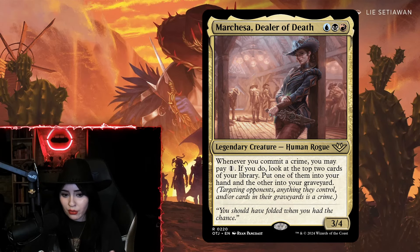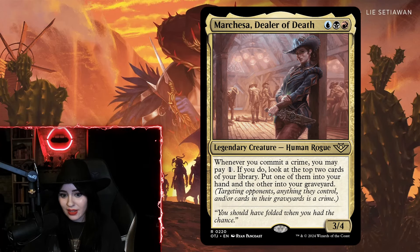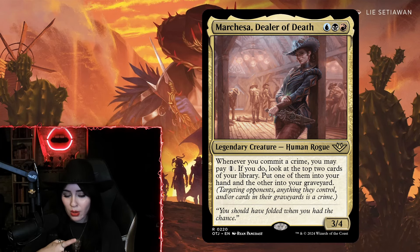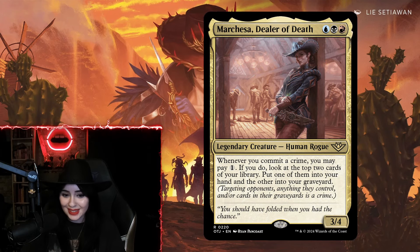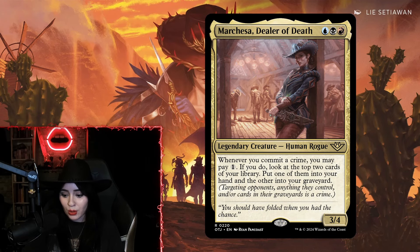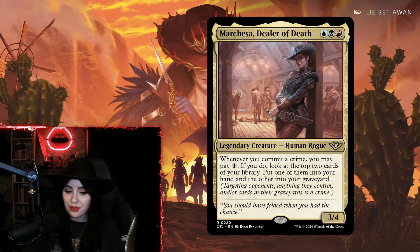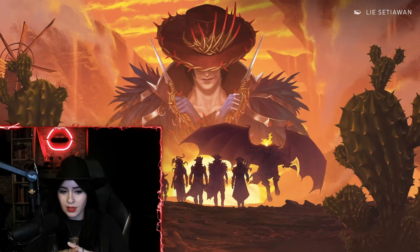Marchesa provides value not just on your turn but on your opponent's turn too — she just keeps giving. Her three-power four-toughness stat line on a three-drop is excellent. Out of every card I played during early access, she is probably the one I had the most fun with and got the most value out of. With her in play committing crimes, I would never run out of cards again. Gameplay of the Grixis crime deck will be up on the channel soon — Marchesa will speak for herself.